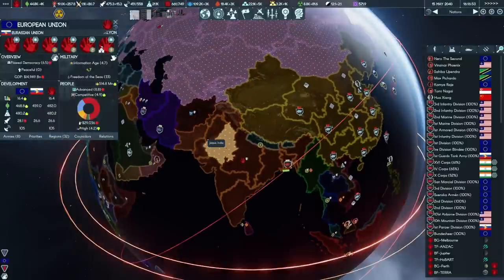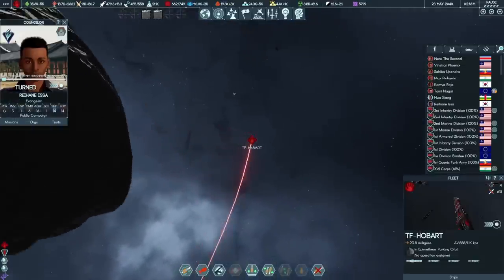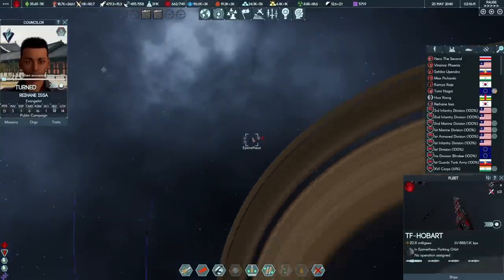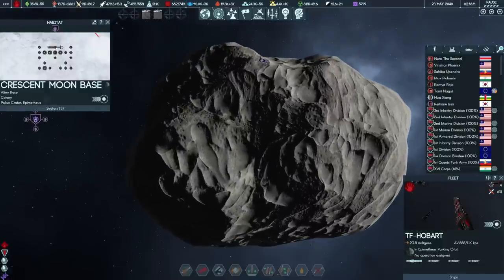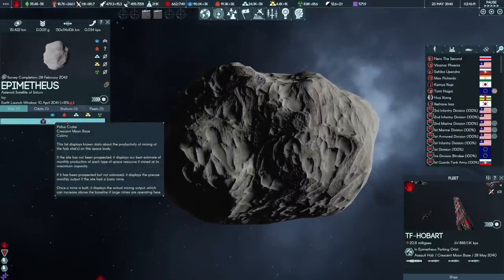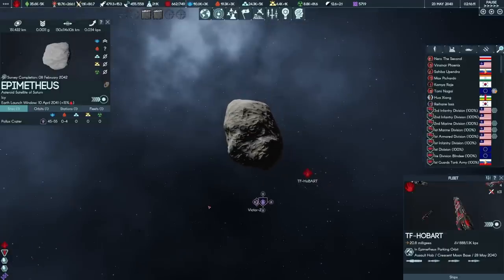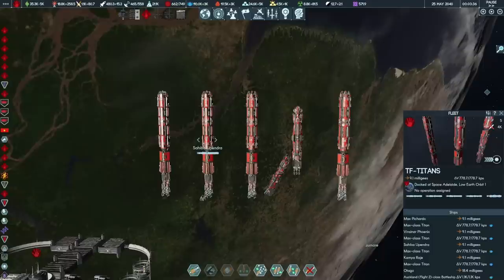There aren't enough armies on Earth to challenge us — we really don't need all of them. Taskforce Hobart has now ventured out further than any manned human vessel before. We're now orbiting a moon of Saturn where there is an alien base mining resources, which we don't want them to have anymore. Marines, drop! Here are our first four Titan siege ships: the Vincenar Phoenix, the Sahiba Ulpendra, the Max Pichardo, and the Kamiaraje. We'll obviously need to build two more — one named after each of our six counselors — and these are going to be the wrecking balls that demolish some alien stations.